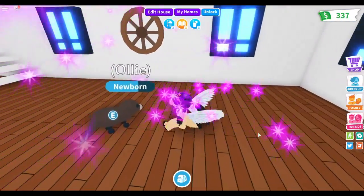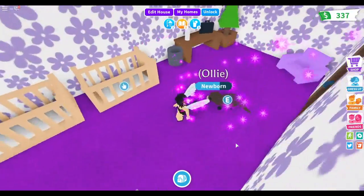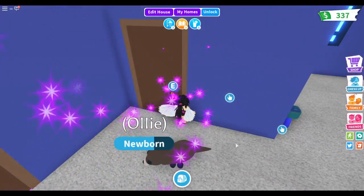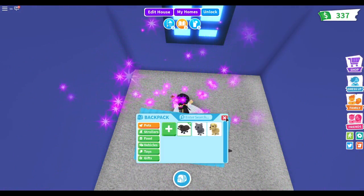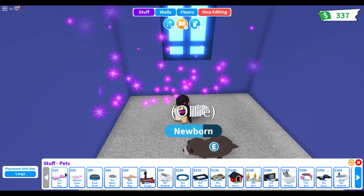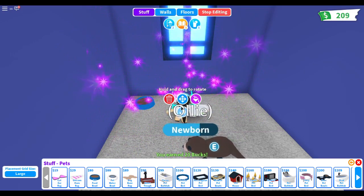I now have three pets — a cat, a dog, and an otter! First we need to get Ollie a water bowl. I don't know if I should give him his own room — that might be a good idea. This will be his area right here. I need to buy him some things, so let's get him a pet bowl. He needs to eat and he needs water as well.